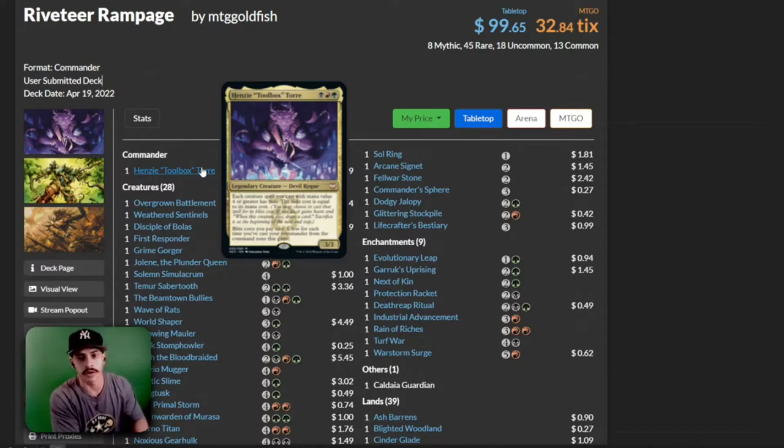I think Henzee works really great inside of a partner commander deck — like with a Rogue Rack and then another commander that costs free or is just really cheap to play. I think Henzee would be pretty cool inside there.